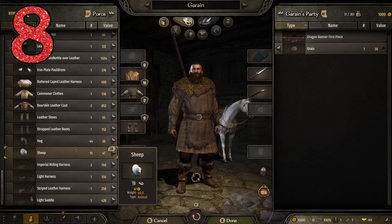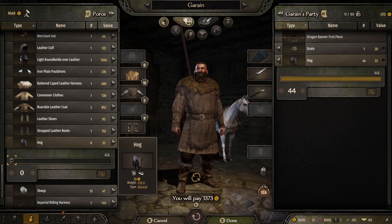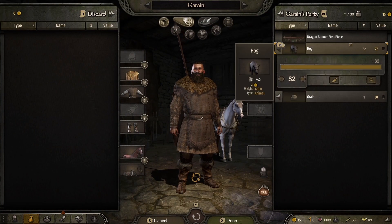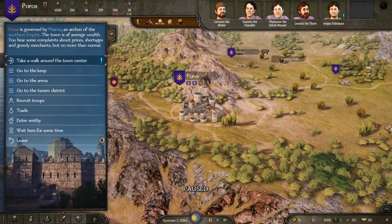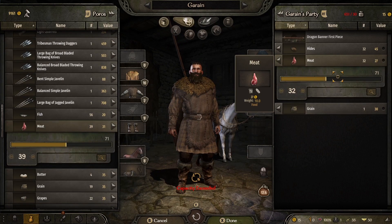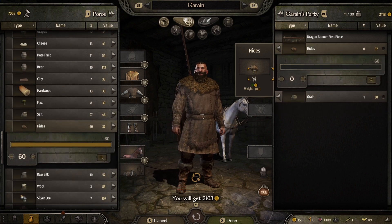Tip number eight is more of a beginner tip. When you very first start the game, go down and buy all the hogs in town — or at least a thousand dinars worth, since that's all you start with. Then go into your inventory and slaughter all of those hogs, and sell the meat and the hide separately to very quickly double your money. There will also be more hogs back in the shop so you can rinse and repeat. It's a great early-game tip to get some decent money if you don't want to go the trading or smithing route.